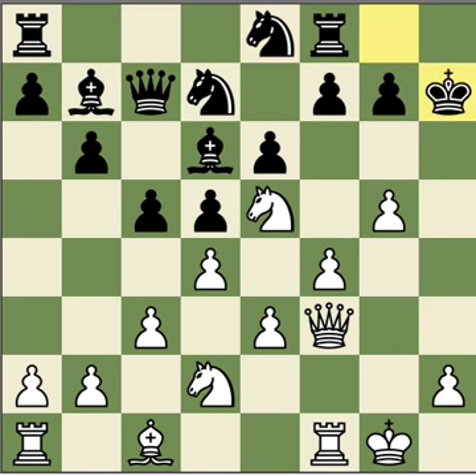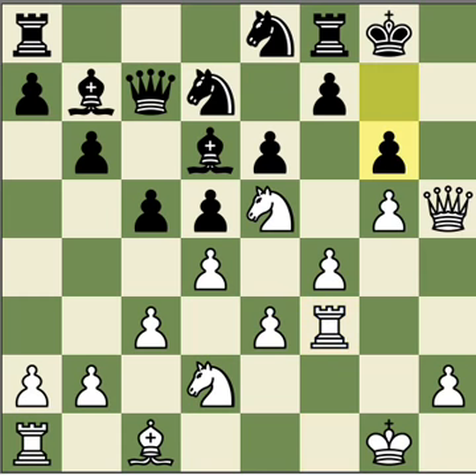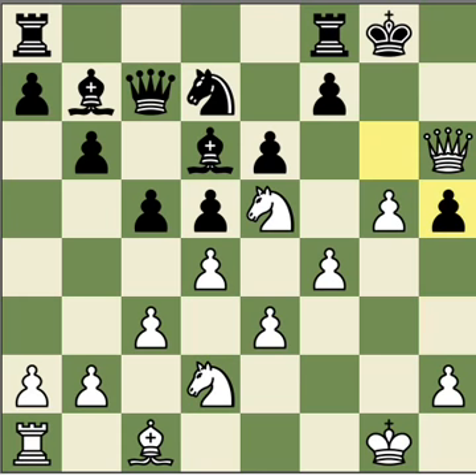And after Kxh7, check — Kg8. Rf3, now comes the attack of Rh3, Qh8 mate. So black has to defend somehow. And after the following moves — Qh6, Ne8-g7 in order to block it with the rook — and after Rh3, white simply sacrifices the rook to open the king. And after gxh5, g6 continuously attacks everything, with Qh7 mate.